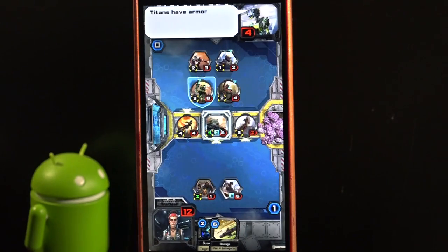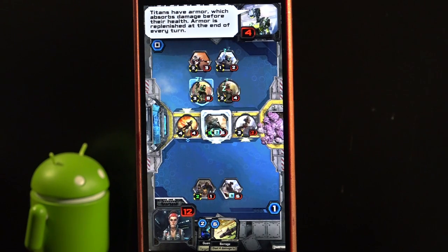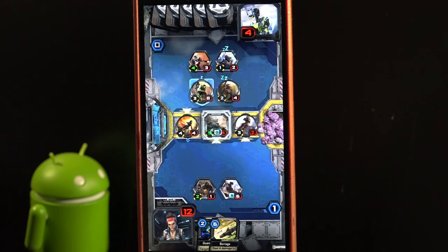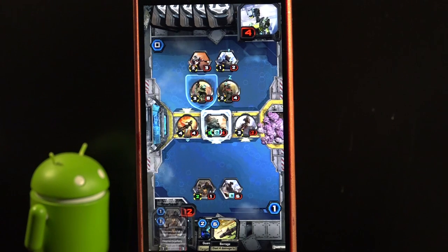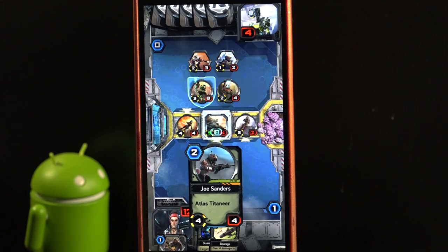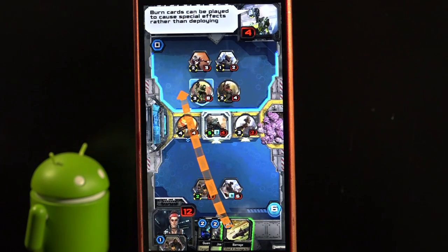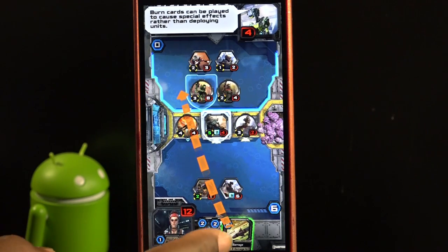Titans have armor, which absorbs damage before their health. Armor is replenished at the end of every turn. Burn cards can be played to cause special effects rather than deploying units.